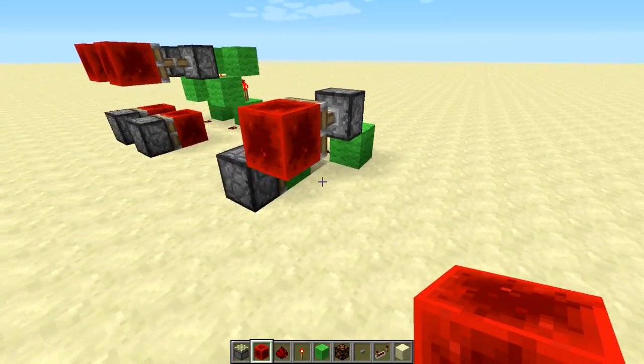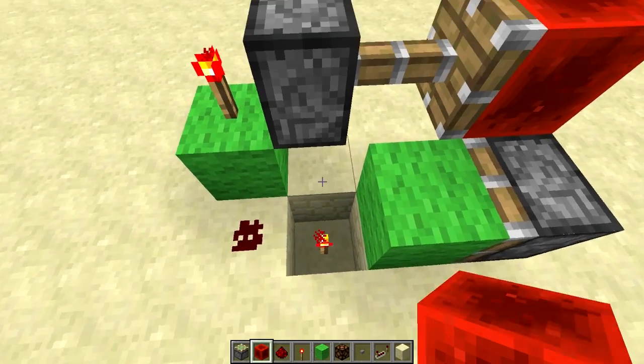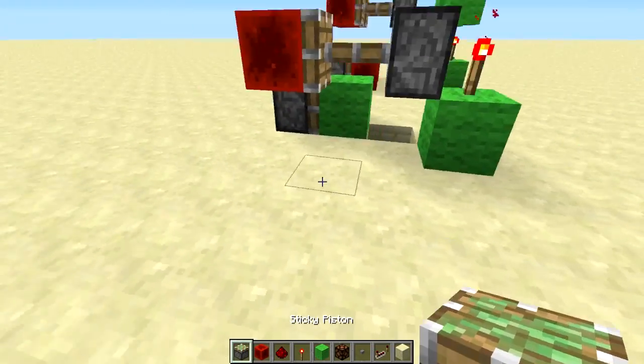Then the one over here — it's two wide and still three tall, but one is just a torch in the ground. So it's a little bit more compact if you are struggling for space upwards.